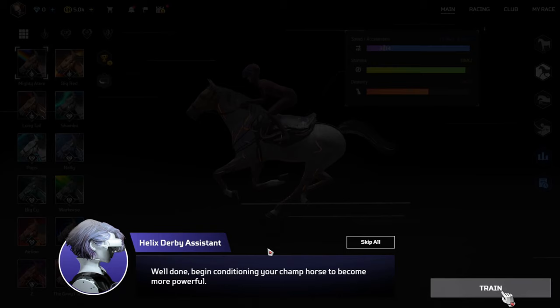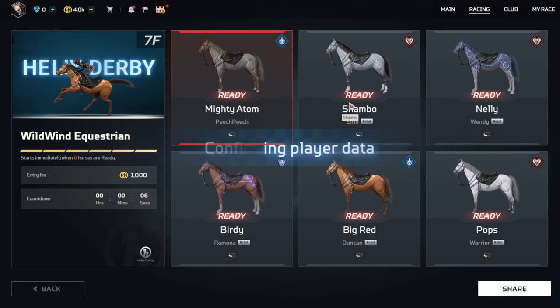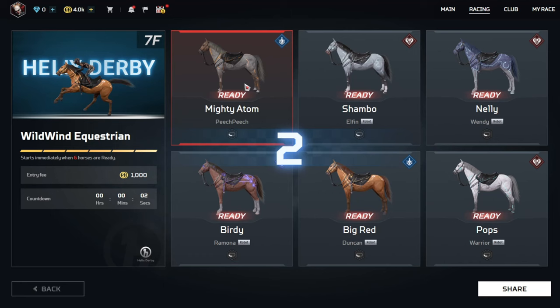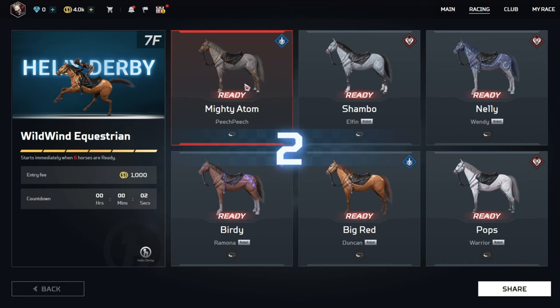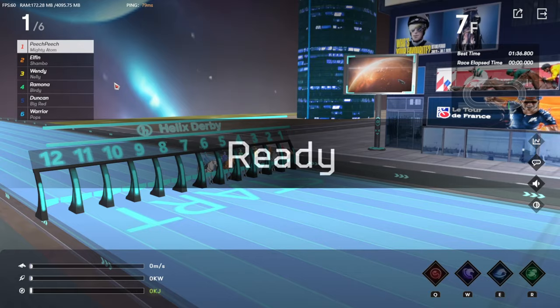Congratulations on completing the race gameplay guide — now go ahead and start a real training race. Well done. Begin conditioning your tramp horse to become more powerful. Are we training or racing? Okay, looks like we're training. I'm training up against a bunch of robots. Three, two, one, ready, go!